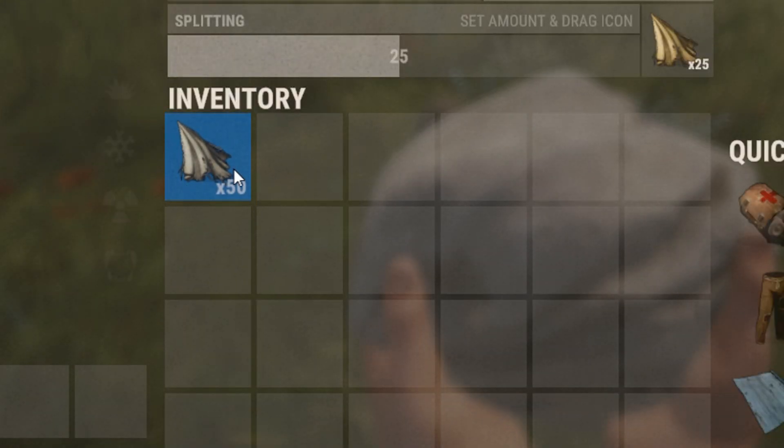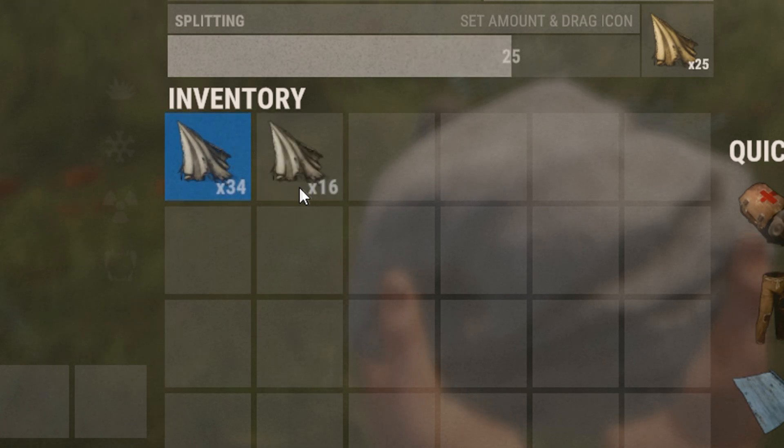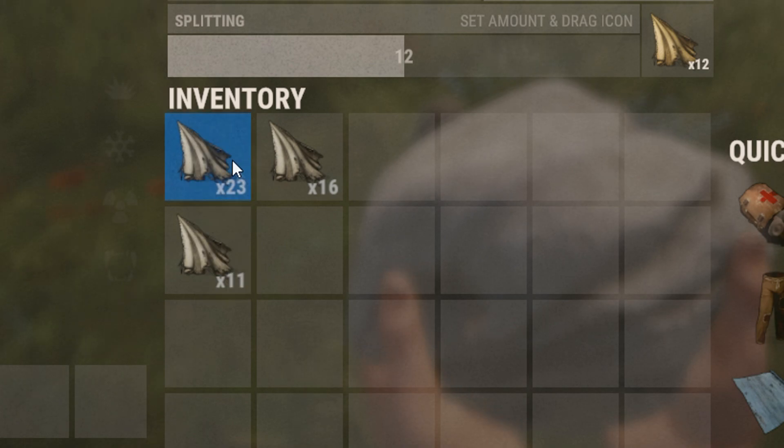If you hold your middle mouse button down and drag a stack of items, it'll actually half the stack. If you press shift and middle mouse button and drag a stack of items, you'll split the stack into thirds.